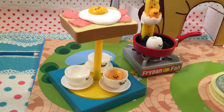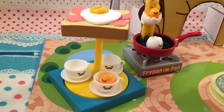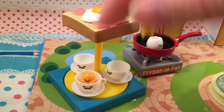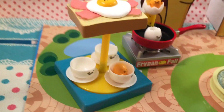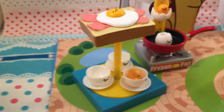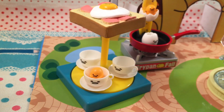Oh my gosh, this one is probably one of my favorites so far — it is this little coffee cup ride, like the tea cups at Disneyland. It is so adorable! You have your little Gudatama that comes out, the cups even spin separately, and then you have this little piece of toast at the top that you use to spin it. The toast has little bacon and a little Gudatama on it — how stinking adorable and kind of weird! I love that all of these pieces are pretty interactive with moving elements.